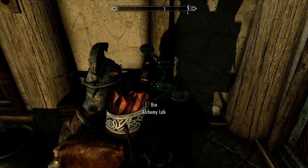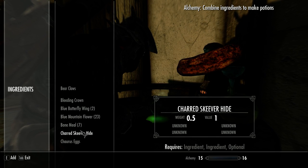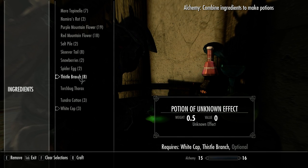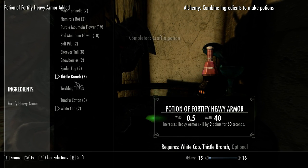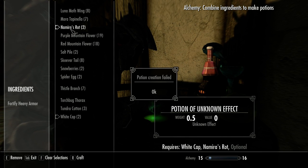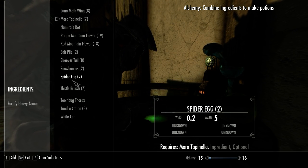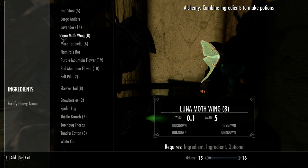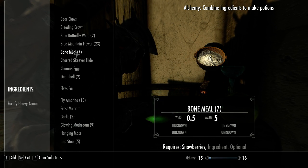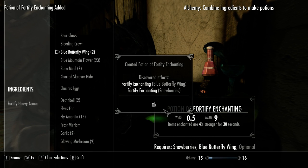Let's use this alchemy table to mix some stuff up. Let me see if I can remember some things here. Fortify heavy armor — that's good. I know that snowberries — blue butterfly wings — fortify enchanting.